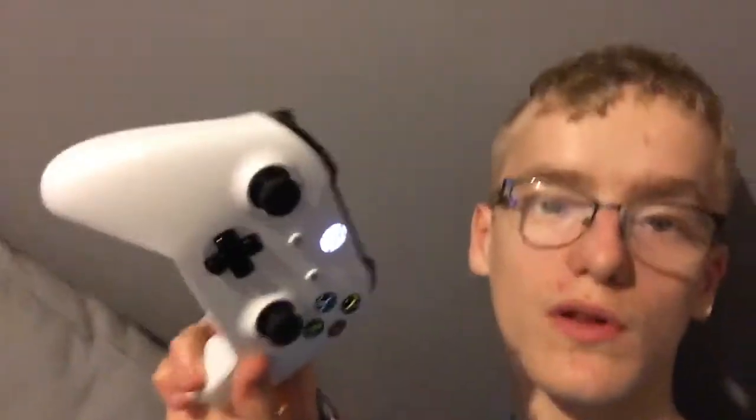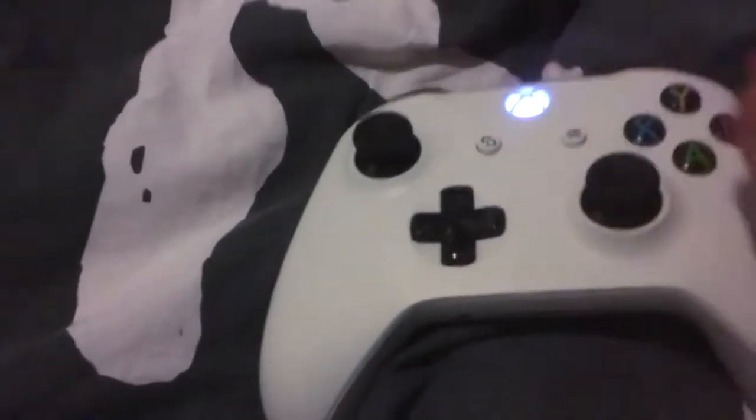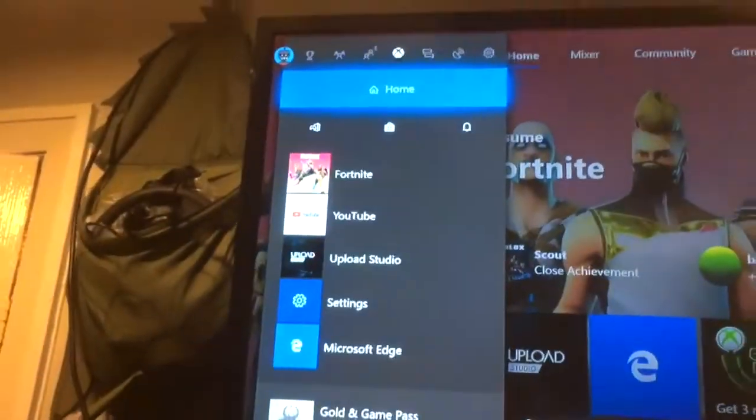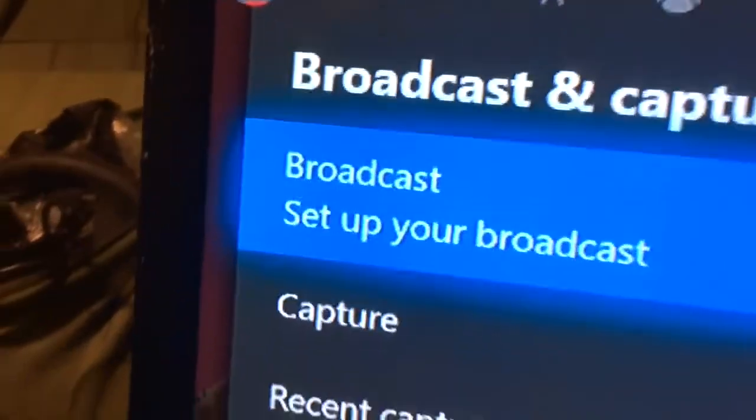What you want to do is get your Xbox controller and press the Xbox button — that button in the middle there. After you press that Xbox button, it'll come up on the screen. It'll say Home and show the apps. What you want to do is press the button above those buttons — press this button here — and it'll switch over. You can click through and it'll go to the tab which says Broadcast and Capture.